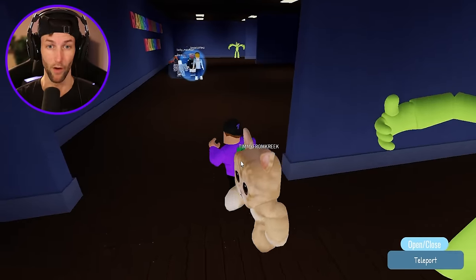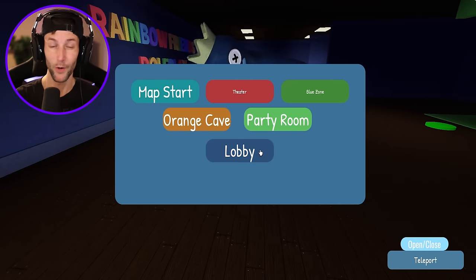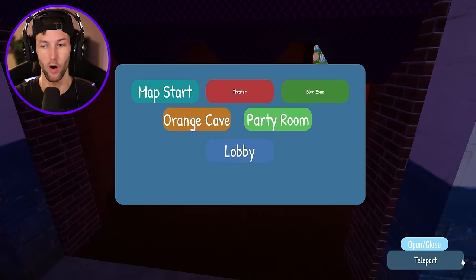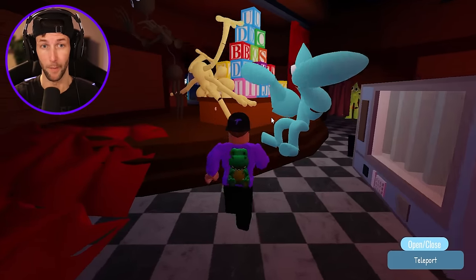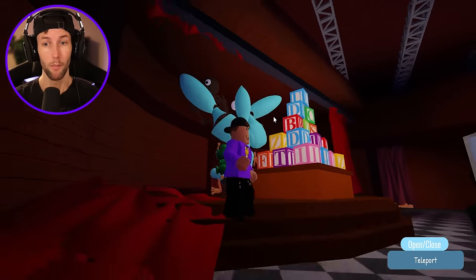Looks like there are seven badges. We have the theater, blue zone, orange cave, party room, and lobby — so all the teleport locations are just part of the Rainbow Friends map. I wonder where all of the badges are — everyone's got them, like all the different characters are here but I don't have any of them.